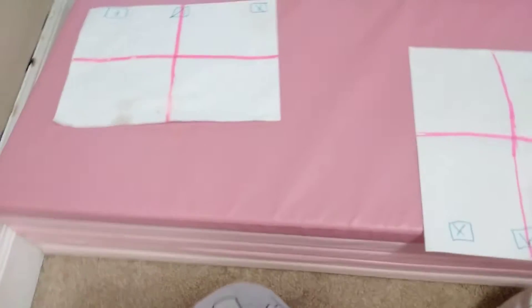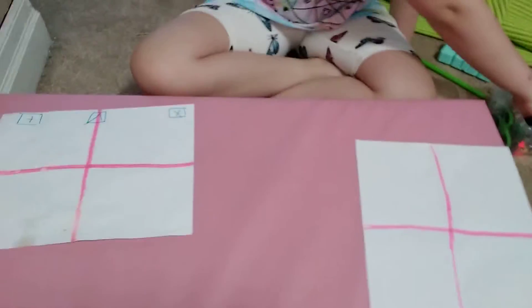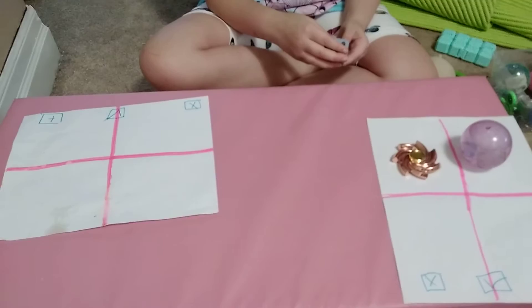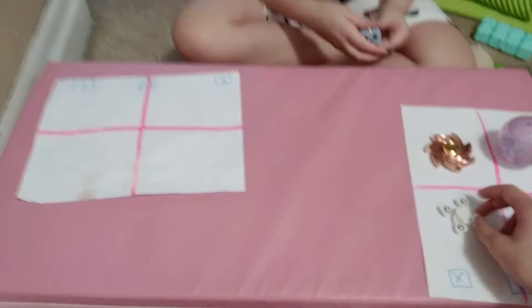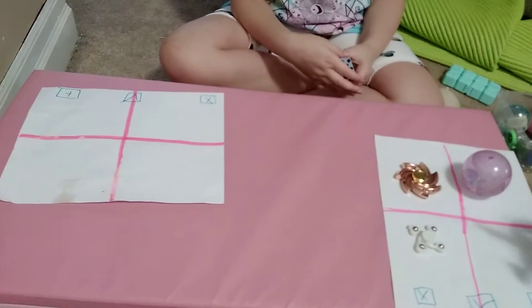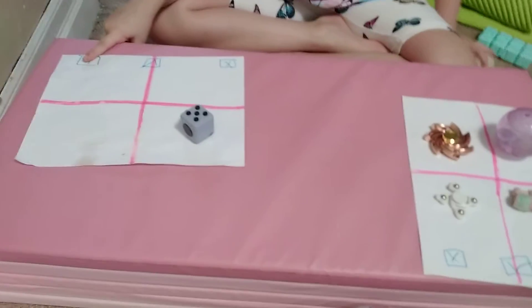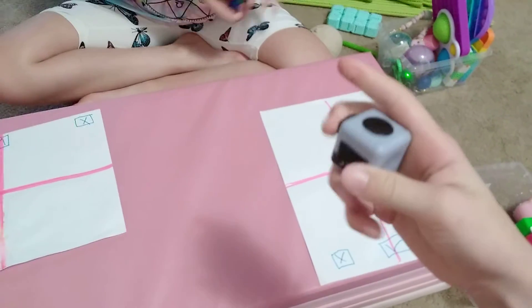Trading a fidget cube! Going once, going twice. What's your offer? A pretty rare fidget spinner. I'm going to add this pink light-up ball, this small fidget spinner, and this — what's it called? I forget — a twisty pet. Could you take away the small fidget spinner? And I'm going to add this rainbow light-up one. Accept! Yay, I love these. So much fun.